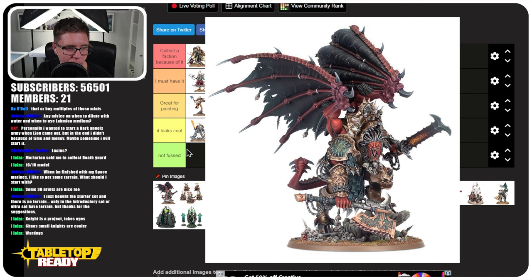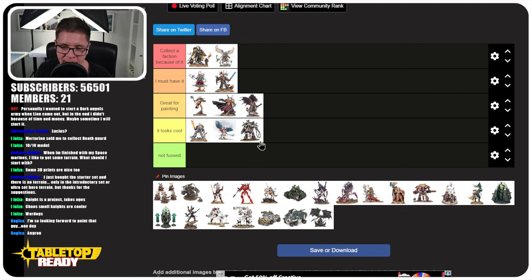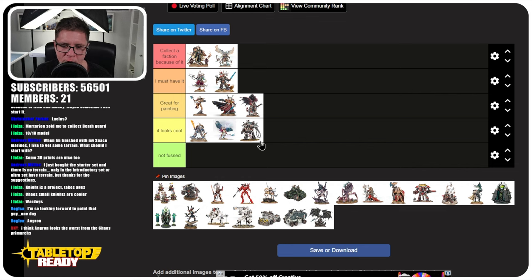Next up is Angron, the fourth Primarch. I think he would go higher, but the fact that Bloodthirsters exist kind of takes away the novelty of how he looks. It's a very impressive miniature and it looks amazing, deserving a spot in 'Great for Painting.' I don't think it has enough uniqueness to make me want him or collect an army because of him, but I'd love to paint one. He's more interesting than Magnus personally. I would have just liked to have seen less Bloodthirster and more Angron — they could have done something more like Mortarion to make him more unique.